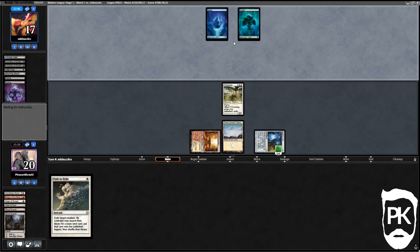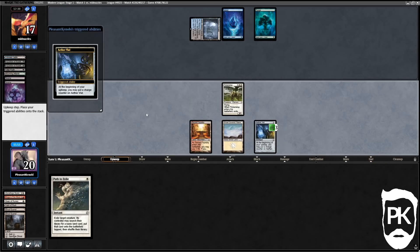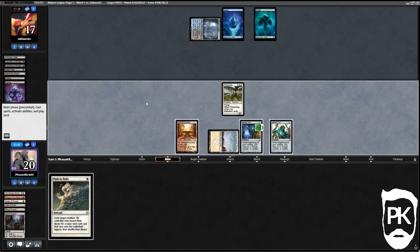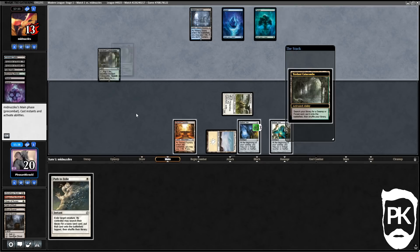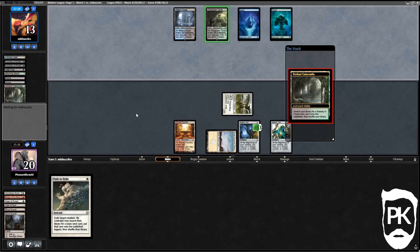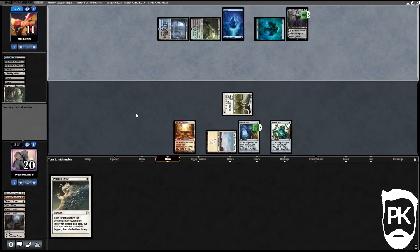They do have one basic Forest. If we draw another Ghost Quarter or Field of Ruin we can take them off green or double blue — we already took them off double black. We drew another Aether Vial, which isn't ideal but it means if we don't draw lands we can still cast creatures off our Vials. They've drawn all the lands they need of course. Incoming Liliana — how do I beat this? I didn't bring in Gideon, which seems bad.